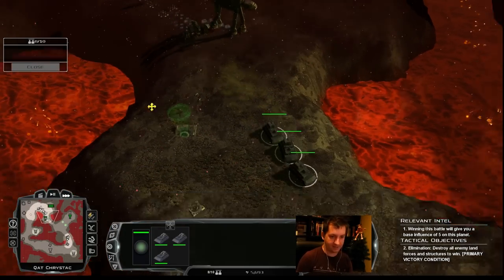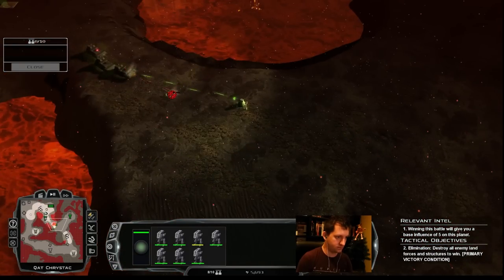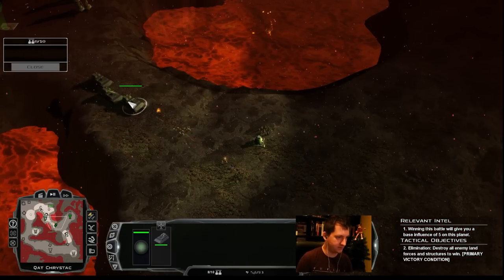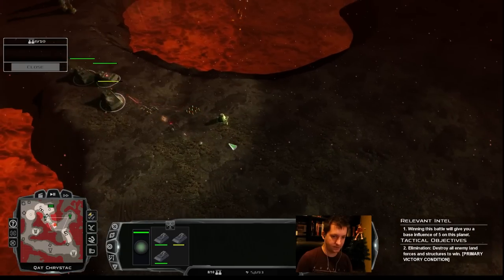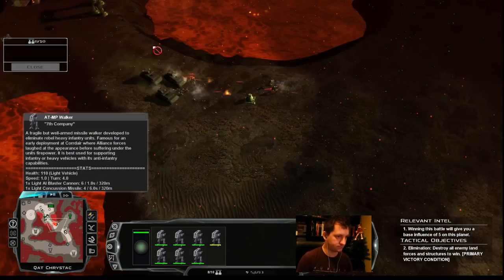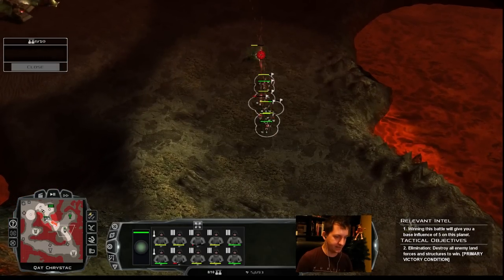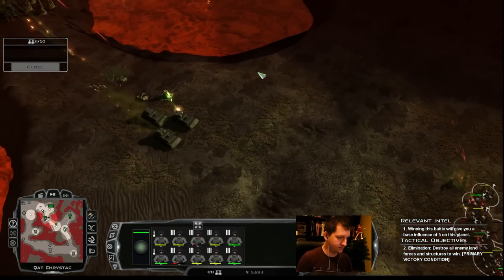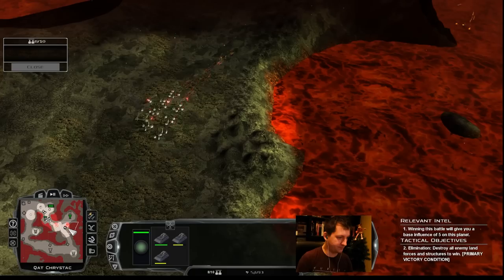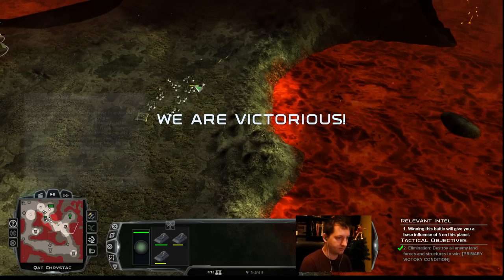We've got our first enemy planet. You don't need to take cover — you can just run up to the next zone. There might still be a good chunk of infantry up somewhere. Let's go bombard the field base up there. Never mind — we don't need to. We already got it. It's good.